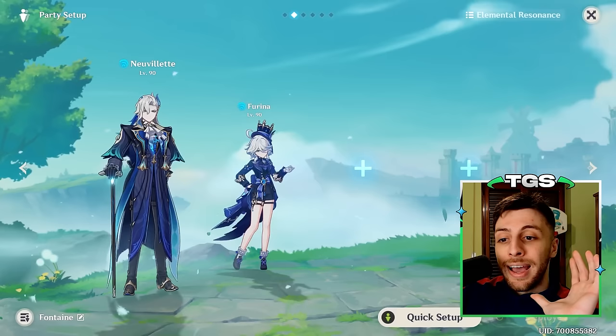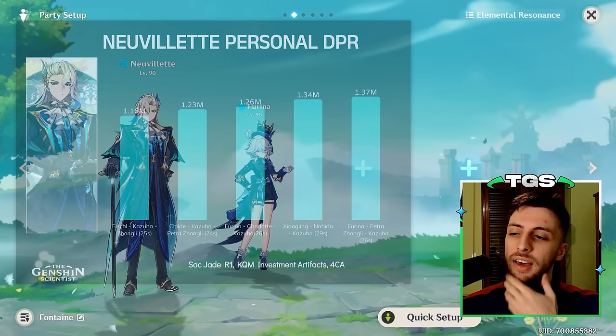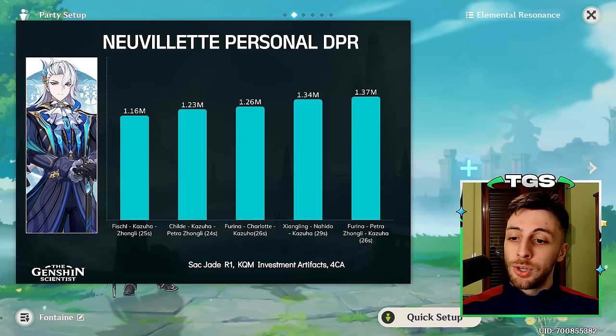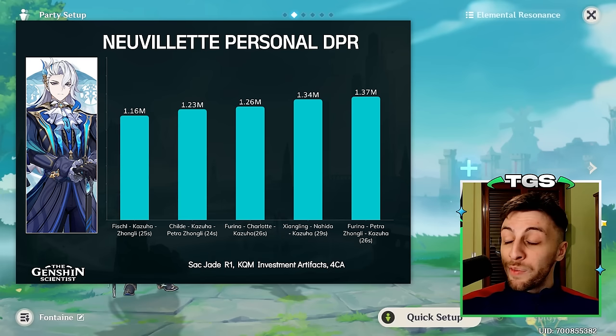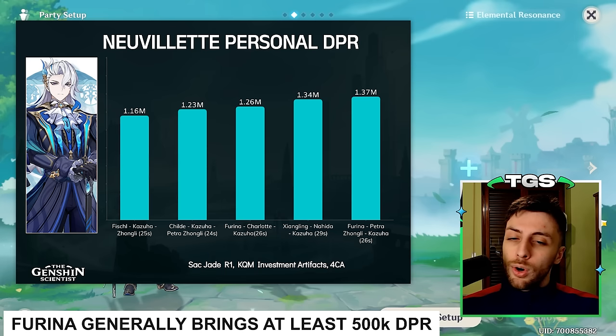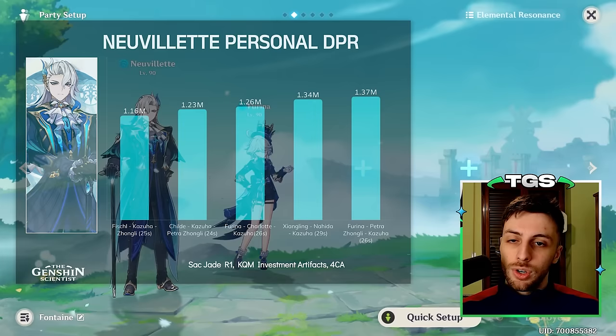Now let's talk Furina teams. Something surprising: the main advantage Furina has on Neuvillette teams isn't tied to how much she amplifies his personal damage. The damage Neuvillette deals on Furina teams is not too different from Vaporize or Childe teams — it's comparable. However, on top of that, Furina is also dealing a lot of off-field damage herself, and that's the true difference compared to characters like Xiangling or Childe who are on those teams purely for Neuvillette's benefit. With Furina teams, you combine great off-field damage and good damage amplification — that's what makes them the best.